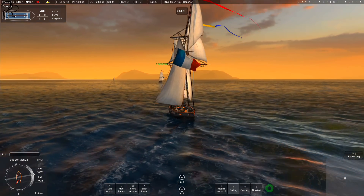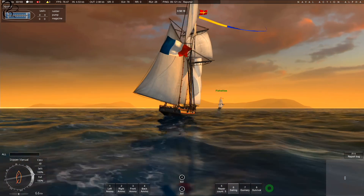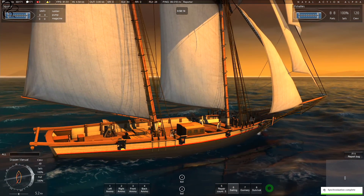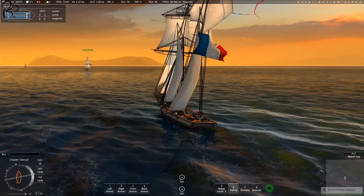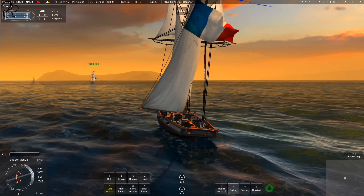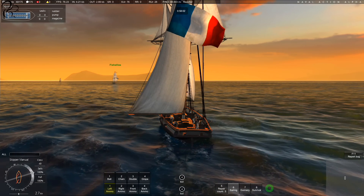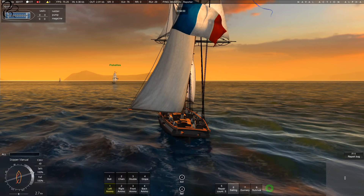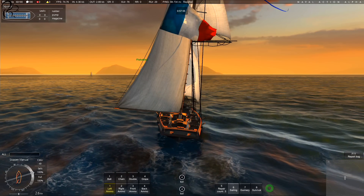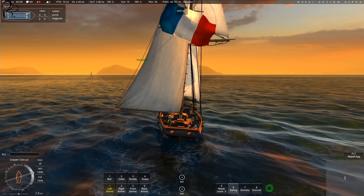Bottom middle has left ammo, right ammo, front ammo, back ammo. This particular ship doesn't have any cannons in the rear — it only has cannons down the left and right sides. If I press the 1 key I can load up different types of ammo. You've got the standard ball, you've got chain — which is useful for ripping into enemy sails — double, which puts two cannonballs in, and grape, which I think is used for close combat and smashing the enemy crew.